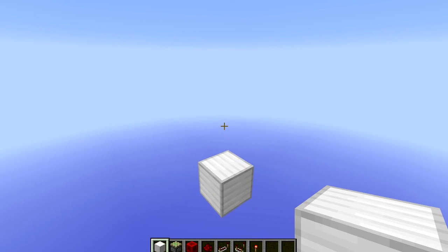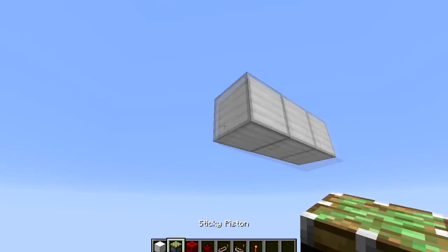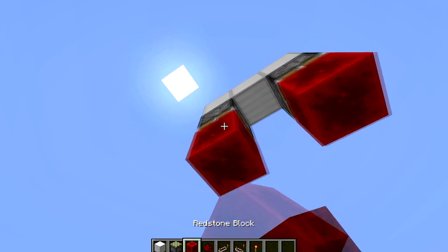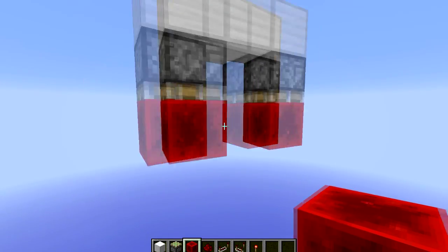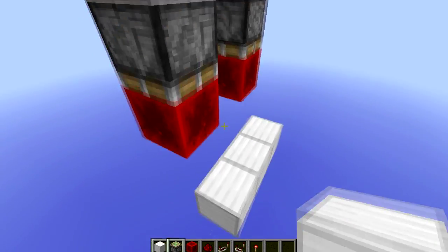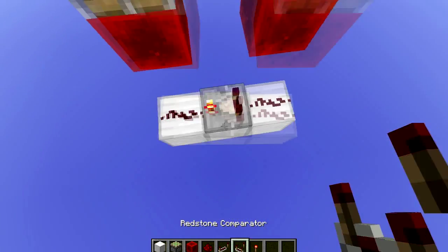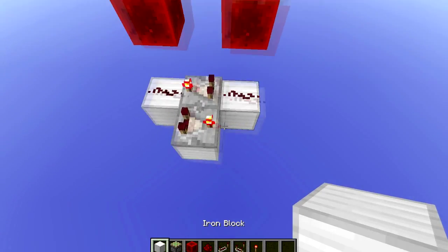The first thing you want to do is figure out the floor block where your door will be covering, and place two blocks out to the side like so, with two sticky pistons facing downwards below those, and put two redstone blocks on the faces of those. Make a shape like this and build out three, two redstone with a redstone comparator here, and another redstone comparator here facing the opposite direction.